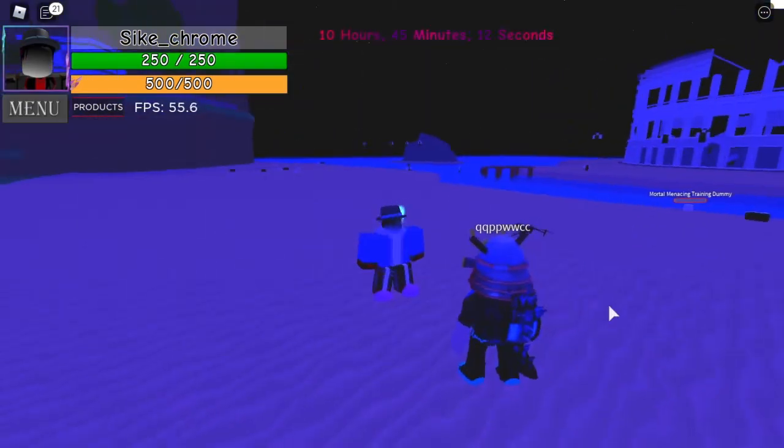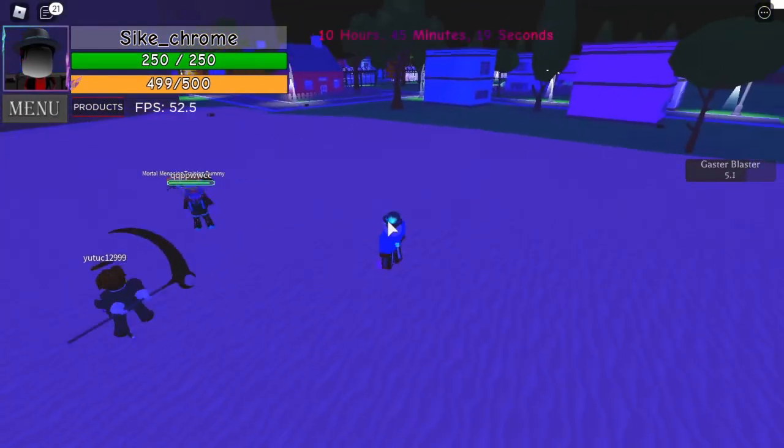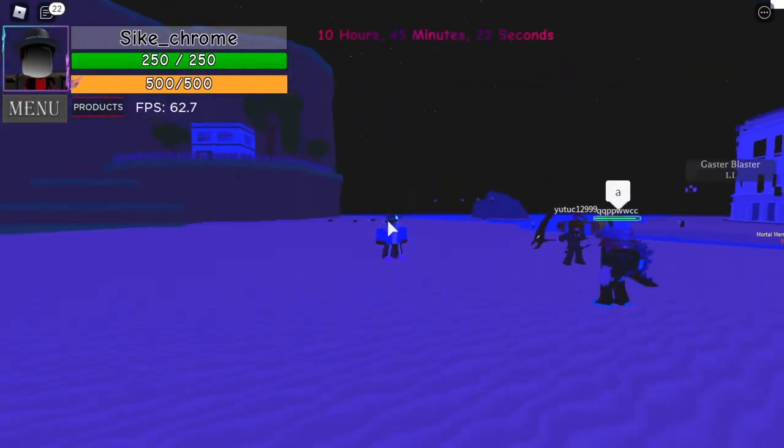The next ability is Gaster Blaster. You aim your mouse somewhere and press the F key, and Gaster pops up shooting a laser — Gaster Blaster. This is what it looks like from this direction.